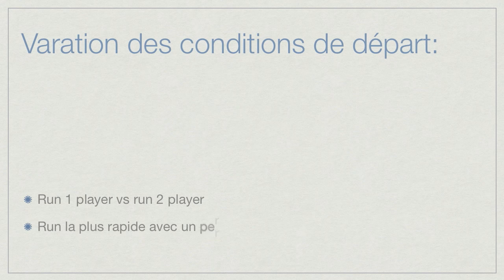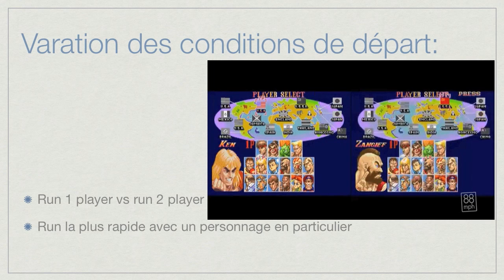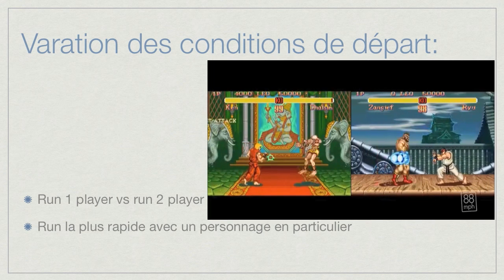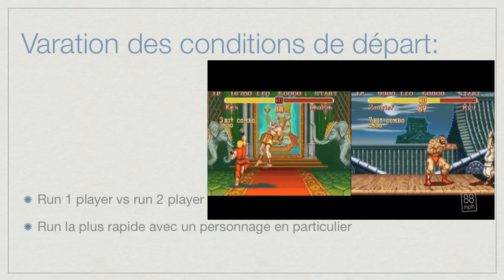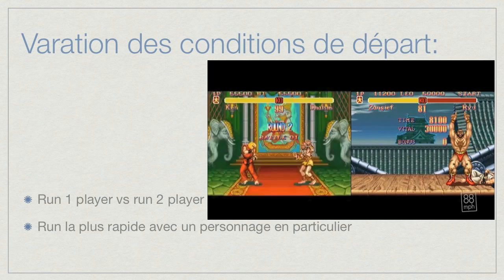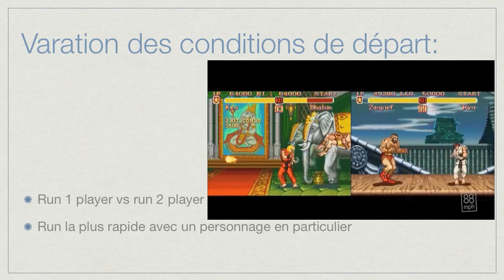There is also the fastest run with different characters. This is an excerpt from our broadcast — Super Street Fighter 2 on Super Nintendo. They made two runs, one with Ken and one with Zangief, because they didn't know exactly which one was fastest. It's hard to say one is better than the other. We know Zangief is going to be faster than Ken, but they are still both available because they are both interesting — the fastest way with Ken, and the fastest way with Zangief.